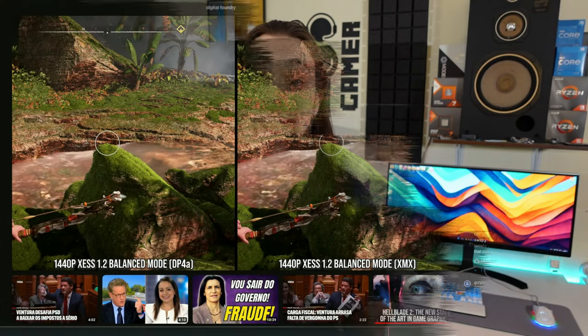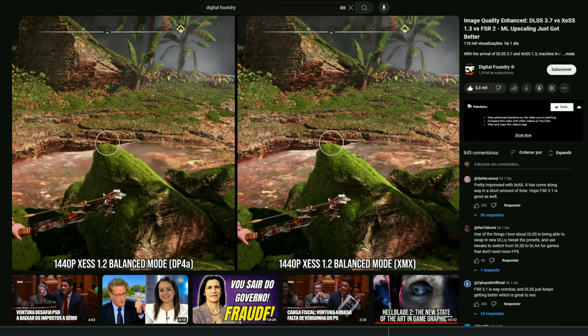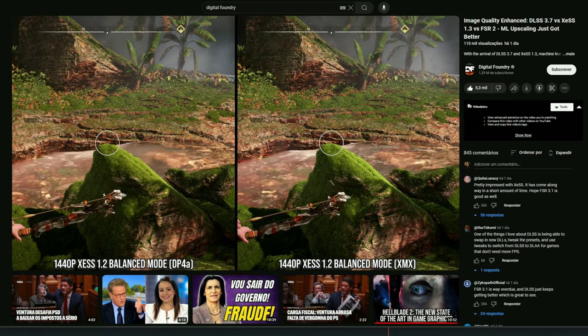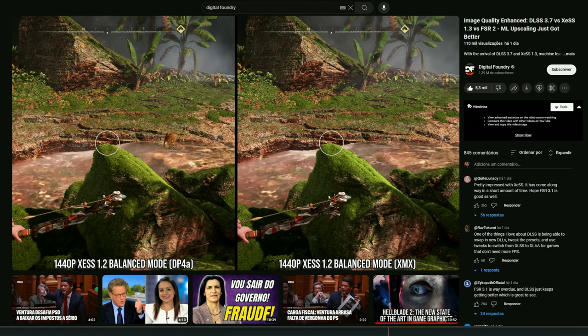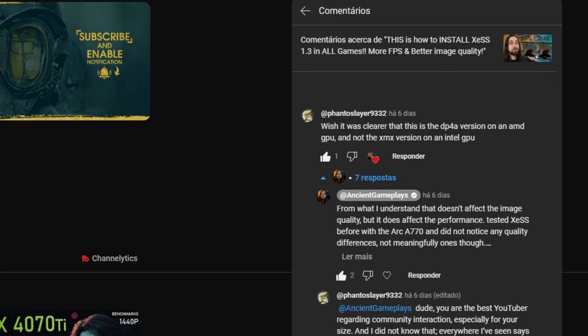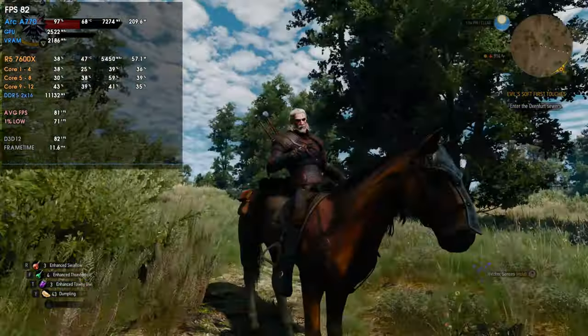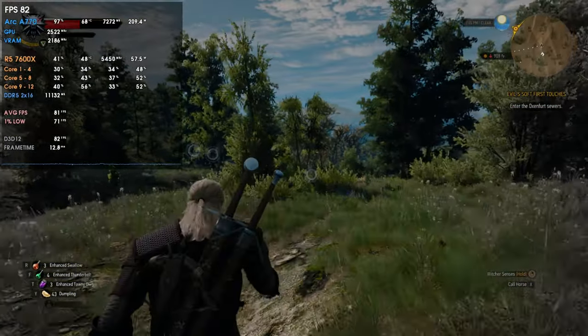I'm using an AMD card for these tests. For non-Intel cards there's the dp4a version of XeSS, while the xmx version is for Intel cards and delivers better image fidelity. I want to thank user PhantosLayer9332 for reminding me of that. Unless Intel's next generation — the so-called Battle Mage — brings an awesome price-performance ratio, the xmx version will be kind of irrelevant. I do hope Intel GPUs get way better than they are right now.